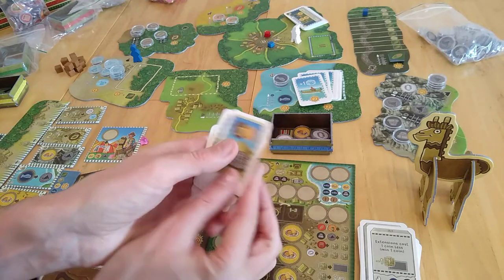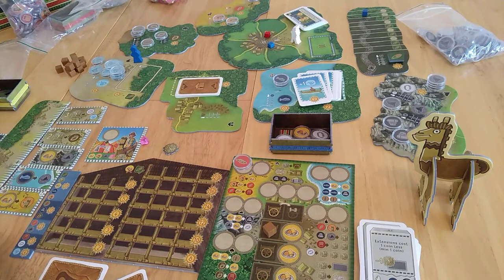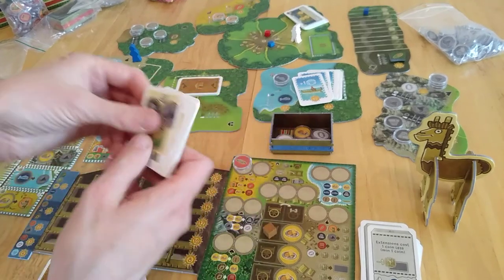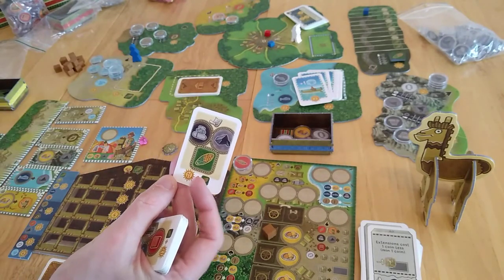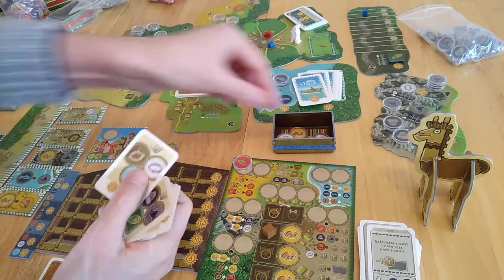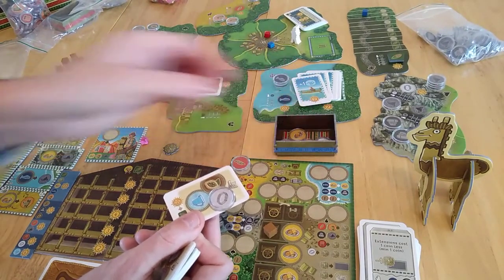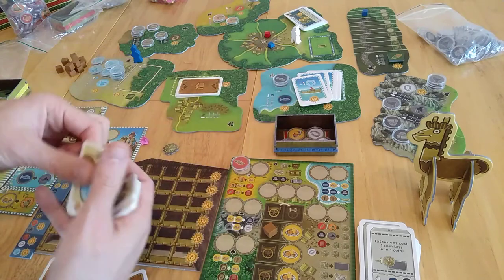You additionally have contracts. These are things you're trying to work towards — for example, you need a pebble, an ore, and a cob. You grab one of these and pay a cost of one coin. Then you try to complete it. You can't get another one until one's complete. To complete it, you'll take your items from your bag and place them on the card — they won't come back out, but it allows you to complete the card. If you manage to complete it completely, at the end of the game you'll get a lot of points and you'll get a cob.